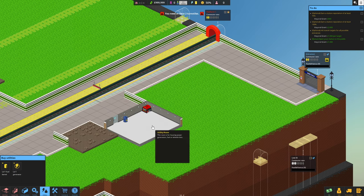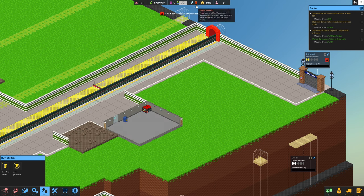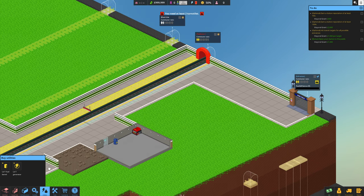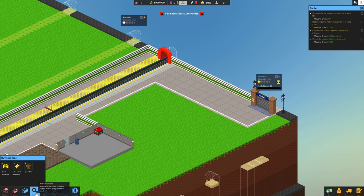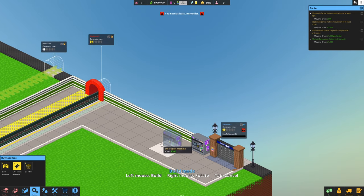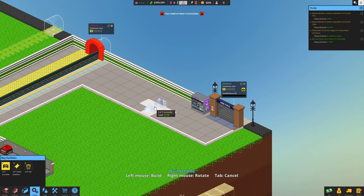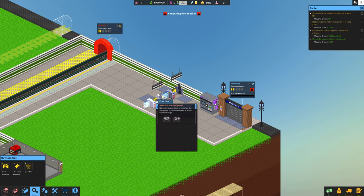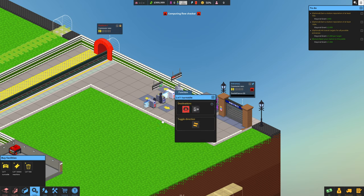Put that there. Need at least two turnstiles - we're going to want those over here. But now we need ticketing machines as well. Facility, level one ticketing machine. Put this over here so they'll get the tickets. Now we need turnstiles for entrance and exit. We'll have it that way, then right click on that and have it going the other way.